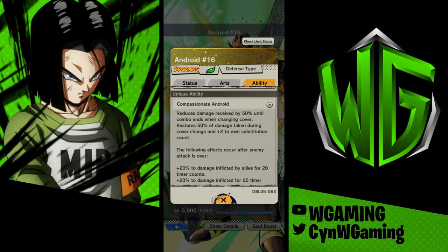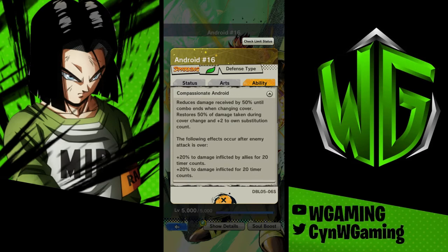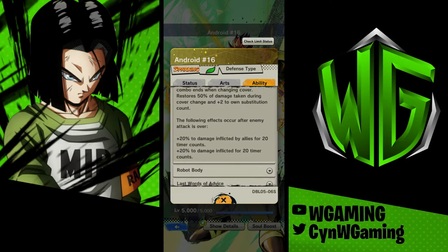Now let's look at his unique abilities. The first passive says reduce damage received by 50% and the combo ends when changing cover. Restores 50% of damage taken during cover change, and plus two dual substitution counts. That last part is the hindering part — once you switch out of him, he will take longer to go back in. But the rest of the ability is very, very good: you receive 50% of the damage they're going to deal anyway, and then you heal another 50% of that damage received. So your opponent will only be doing about 25% of the damage they were supposed to do to you. That is pretty darn good.